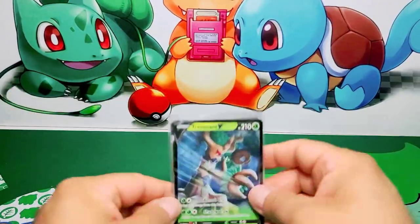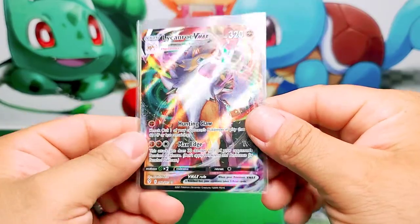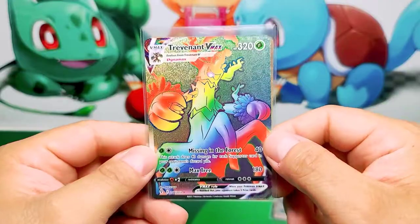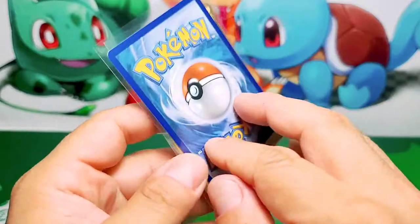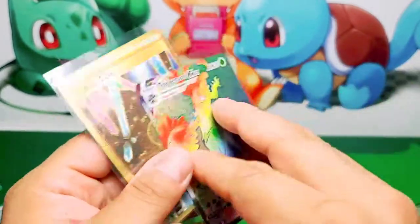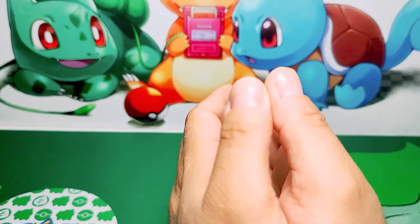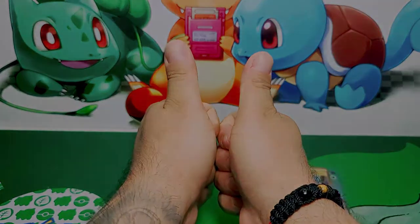Our pulls for today: we have our Trevenant V card, our Lycanroc VMAX — we pulled this not once, maybe twice. We have our Trevenant VMAX Rainbow Rare. Let's examine this card — looks good, doesn't look that bad. And our Golden card, our Crystal Cave, which is a beautiful addition to my collection, guys. That is it for today. Please don't forget to like, subscribe, and turn on your notification bell to get notified every time I put a new video. See you on the next one. Stay safe. Bye!